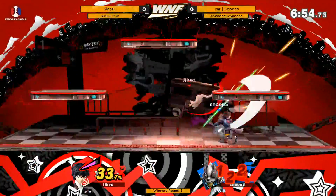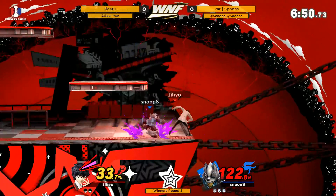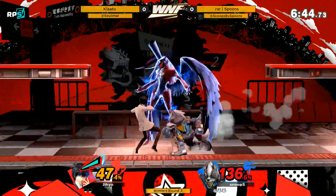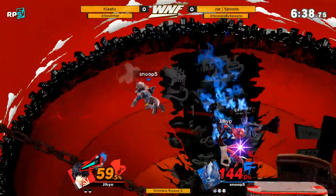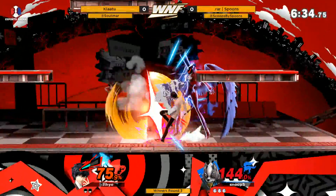Dash attack — not a get-up attack. Joker's down tilt looks pretty good at getting people when they're trying to recover. Yeah, that neutral-B lasts for a really long time — good spacing by Claw. I heard the cat meow and got confused, I was like, oh it's Morgana on the actual stage!